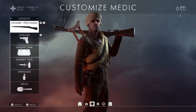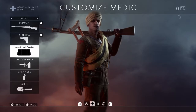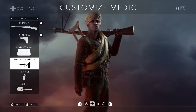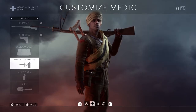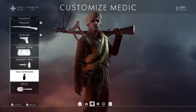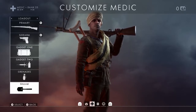Moving on to the medic class — every medic should have a medical crate or pouch and a syringe. There's no ifs or buts about it. That other stuff you only ever use when you're doing a challenge. People are relying on you for heals. You'll notice the shovel on a lot of mine because I'm doing a challenge — I've got to get 50 kills with it to unlock another knife I'm probably never going to use.